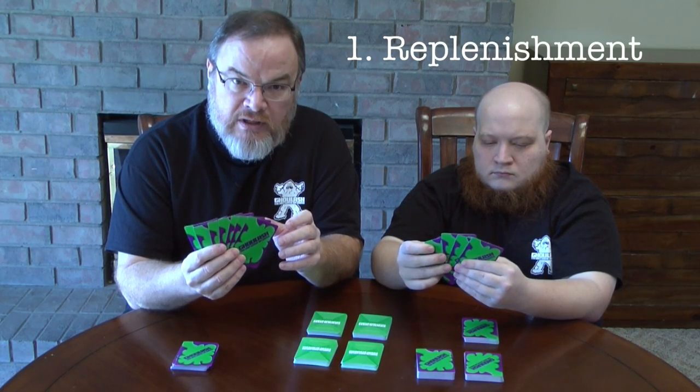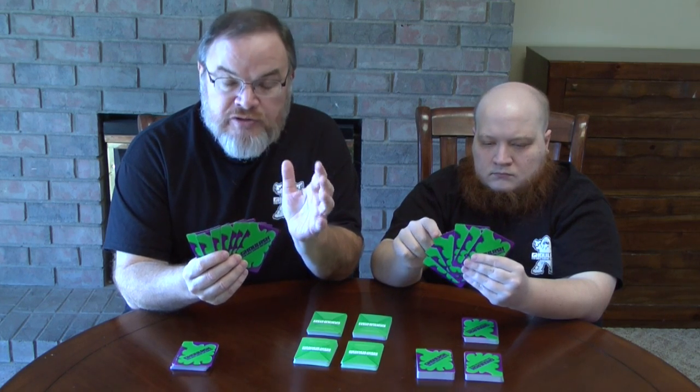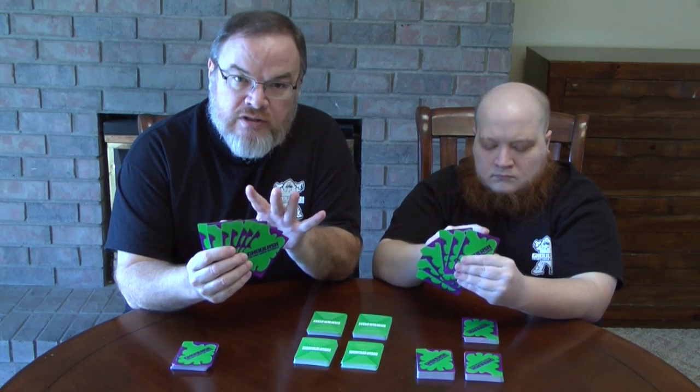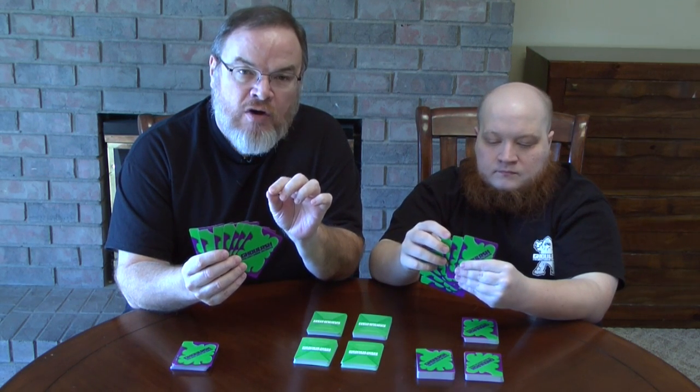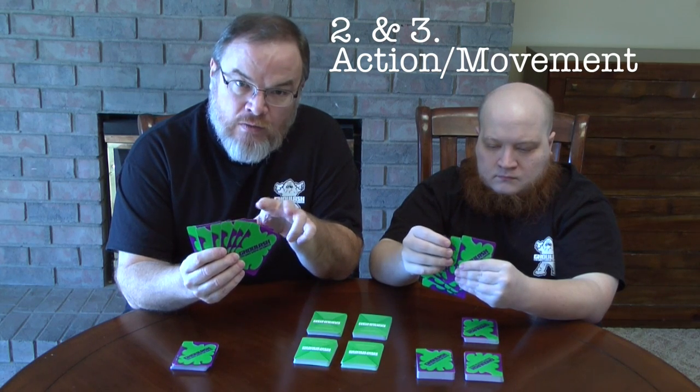There are three phases to every turn. The first phase is replenishment — you get to replenish your hand back up to seven, and you can also discard cards you don't want before you replenish. Replenishment happens at the beginning of the turn. The other two phases are the action phase and the movement phase, and they can be taken in either order.